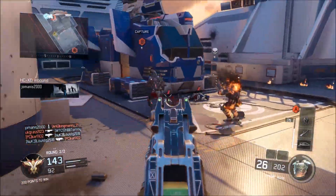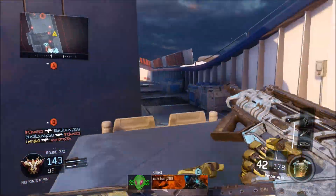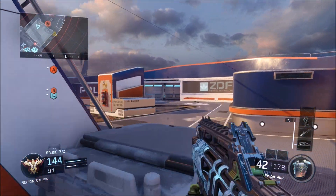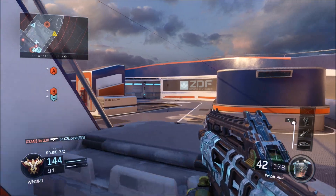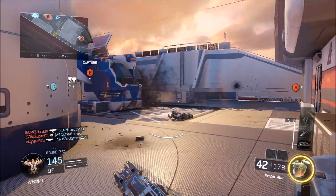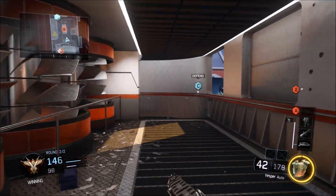The final weapon I have a screenshot of is called the Iron Jim, and this is like a crowbar. It's really simple and basic but it looks pretty cool — who doesn't want to run around in Black Ops 3 with a crowbar hitting people? It has a red, old-school texture to it and it looks really nice.